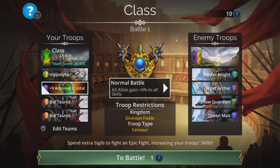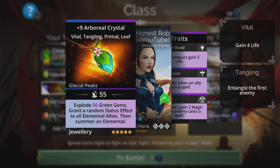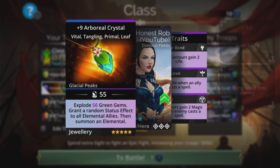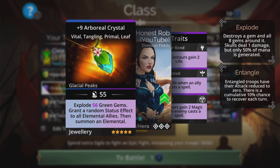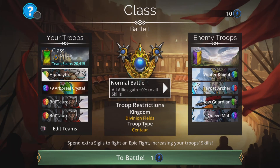We also have the Arboreal Crystal, which explodes magic plus 1 green gems, grants a random status effect to all elementals, and summons an elemental. The upgrades are really cool: when you cast this you'll entangle the top troop — really handy for keeping you safe from skull damage — and the Leaf upgrade causes a leaf storm, which is super useful for our Hippolyta.